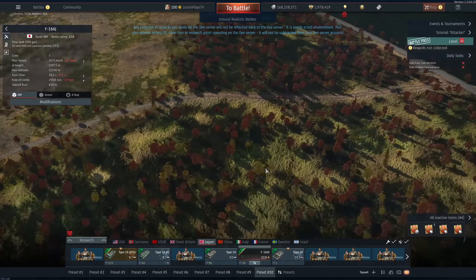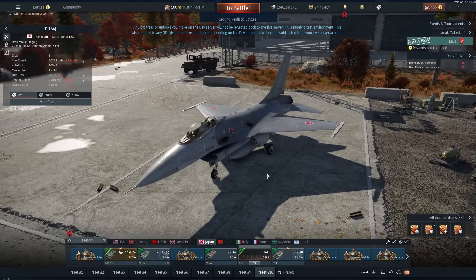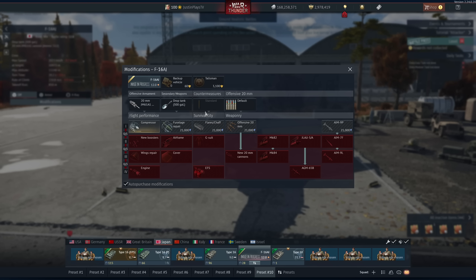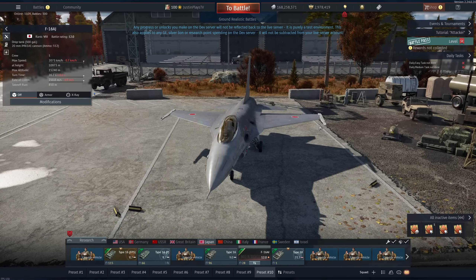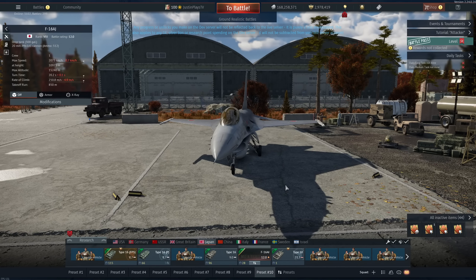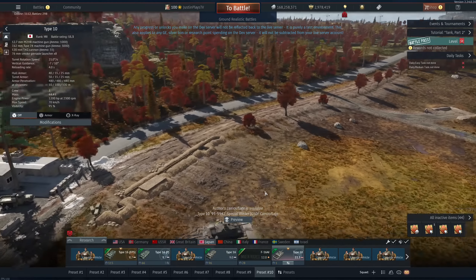We also have the F-16AJ. It's basically what you'd find with the Taiwanese variant — it has AIM-9L capability, AIM-7Fs, and AGM-65B Mavericks. Mavericks aren't really that great, but right now the Japanese in the main game have no ground pounders whatsoever — no guided munitions. This thing finally gives Japan that ability and brings it into the high-tier ground-pounding meta. The Type 10 benefits from the standardized five-second replenishment, which is nice.